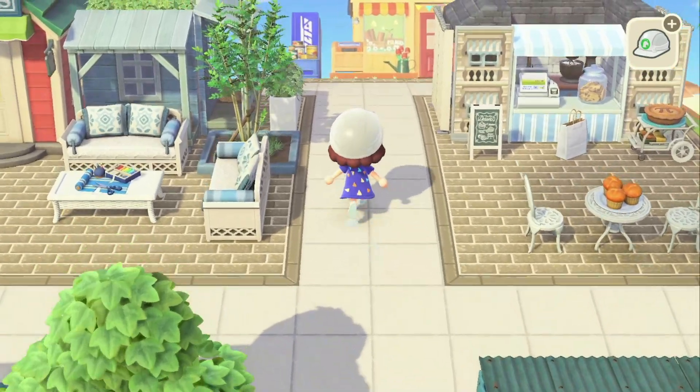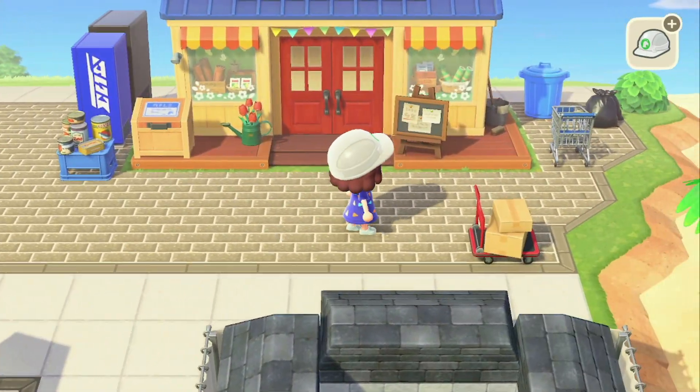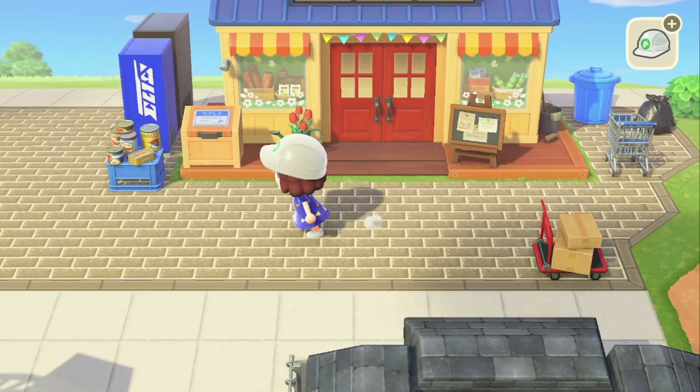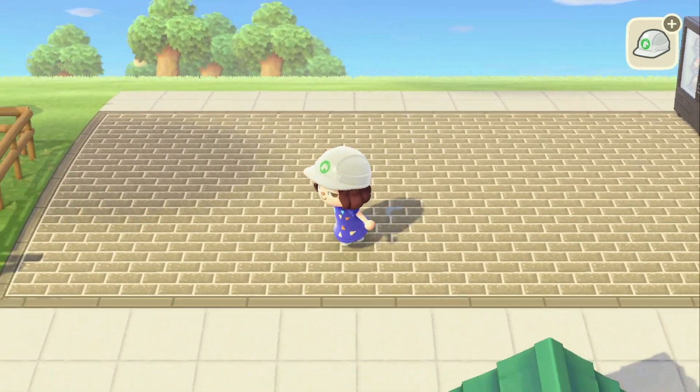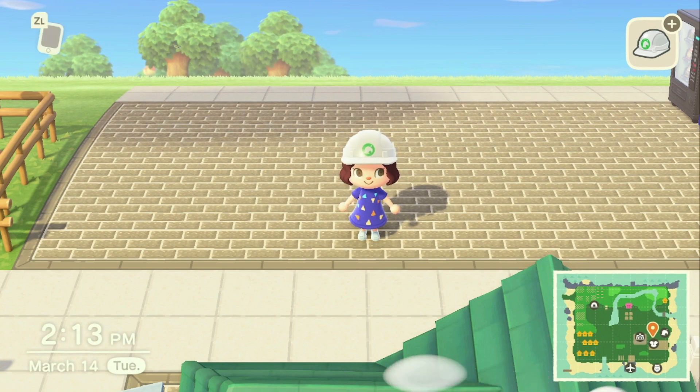So for today we're going to work behind that. I have moved Nook's Cranny over here and just added a few items around it. Today over here to the left we are going to build a coffee shop, so without further ado let's get started.